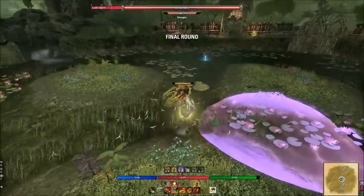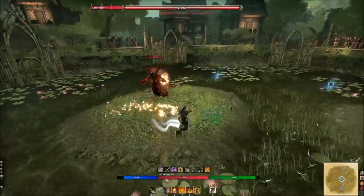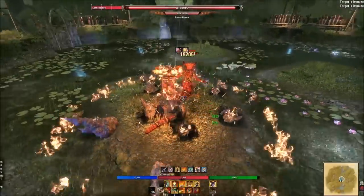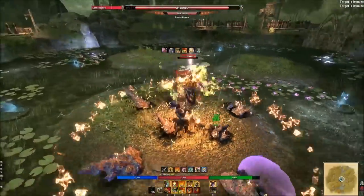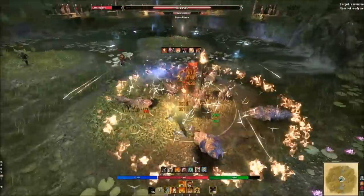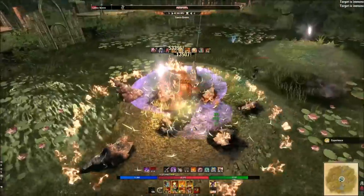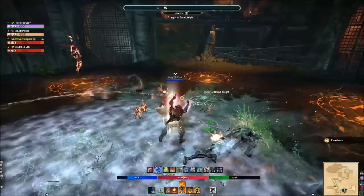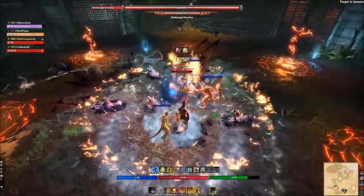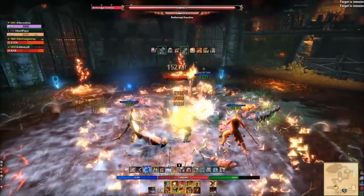Moreover, the Stamina Dragonknight doesn't have nearly the sustain other classes do — say the Templar with Repentance allowing near infinite sustain if there are corpses around. We'll get to the buffs for the DK a little later. But we have a solution for both those things, and that's the two-handed skill line. The two-hander has one of the best melee abilities for survivability: Carve, the morph of Cleave, which was recently changed and allows stacking of three damage over time effects while also providing a damage shield.